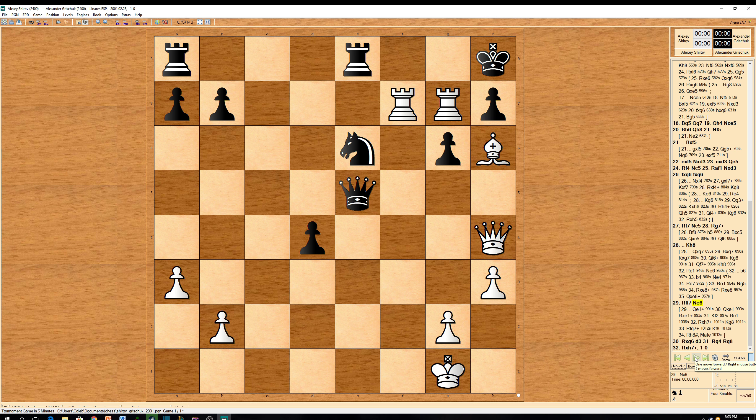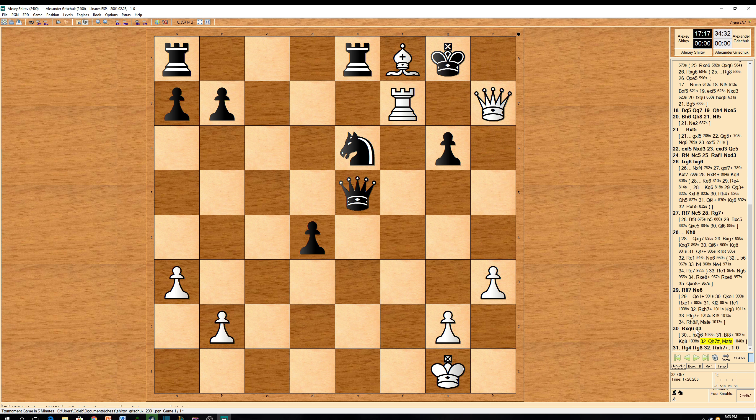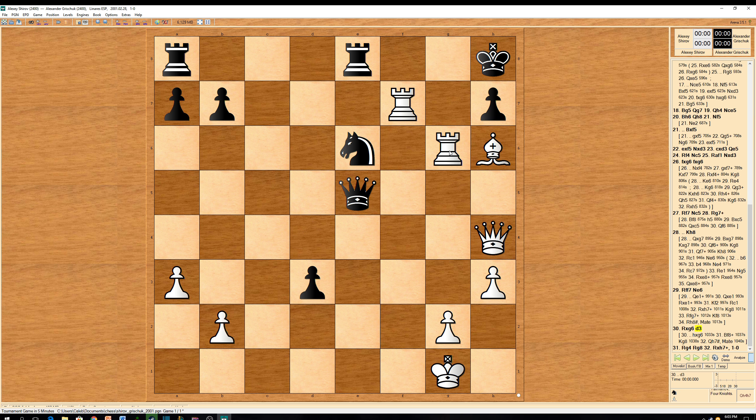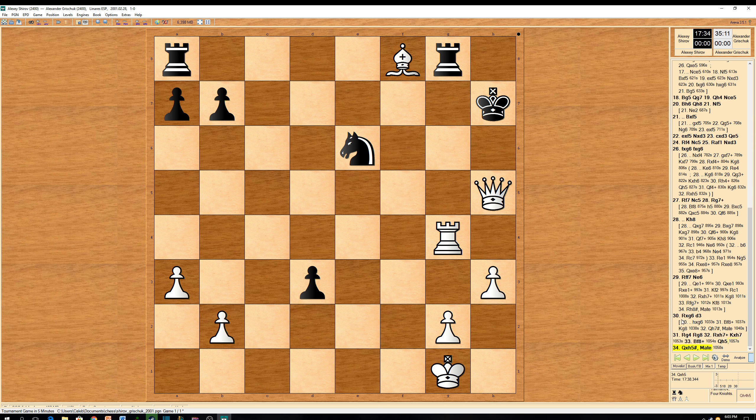Back to the game: king h8 was played. Rook ff7 was played by Shirov. Grischuk played knight to e6. If you tried queen e1 check, it's not good — because after queen takes e1, rook takes e1, king f2 attacks the rook and there's no defense. The rook moves and there's mate. So back to the game: knight e6 was tried, and Shirov played rook takes on g6. Grischuk played d3, fearing opening up the king and allowing mate. Rook g4 was played, and now Grischuk played rook g8. But Shirov played rook takes on h7, and mate is unstoppable. Grischuk resigned.